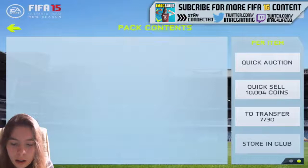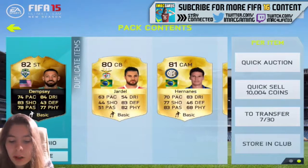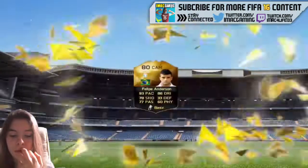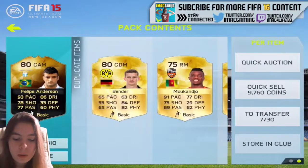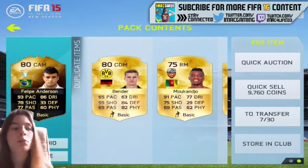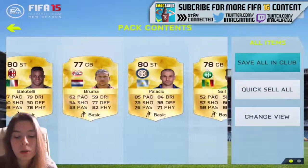Another inform — we've got Dempsey. I really want a purple one, but I'm not going to use Dempsey because I've already got like a team this season of him. Another inform straight away — that's like two in three packs. We've got Filipe Anderson. Apparently he's really expensive on console, but I don't know how much he's going to be. And we've got Depay again.